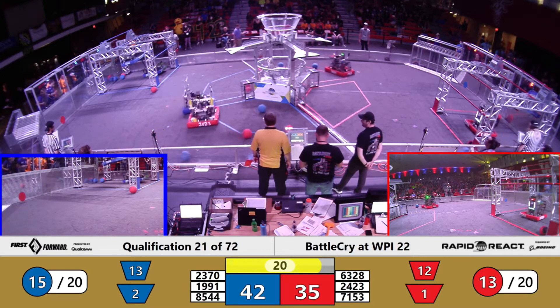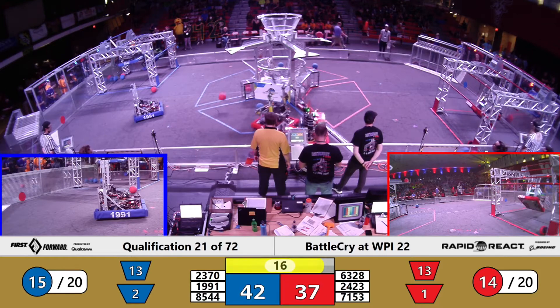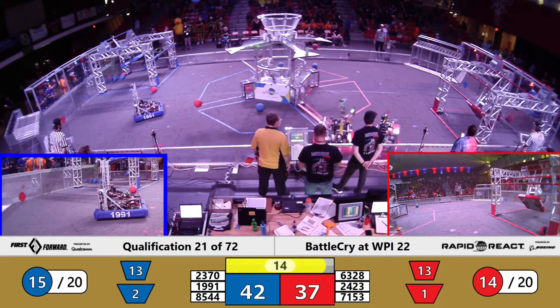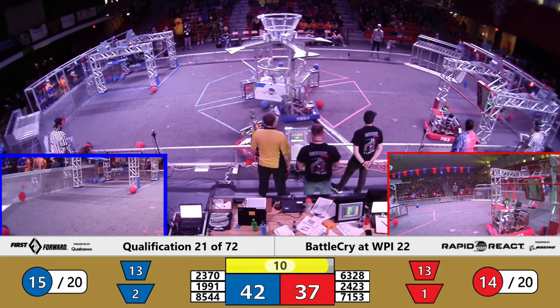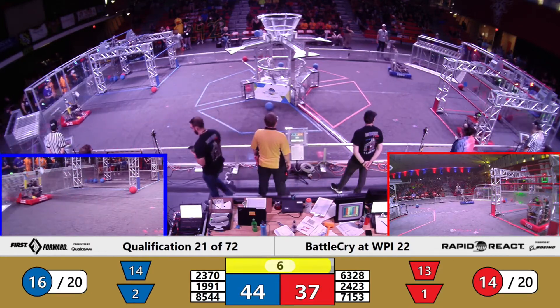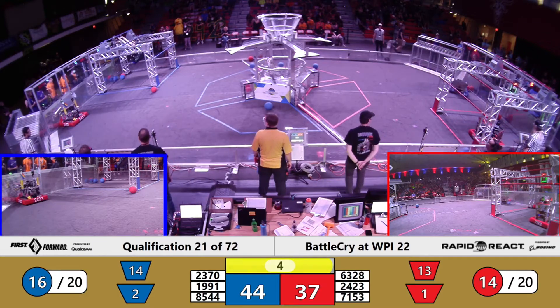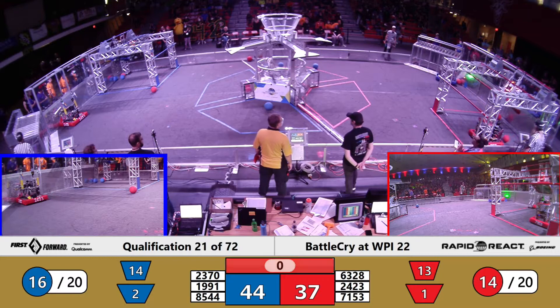71-53 trying to make up that gap in cargo. 85-44 reaching for the traversal as their partner Eyebots climbs beside them, as Mechanical Advantage heads on up to the traversal bar. Mechanical Advantage all the way up on the traversal, entered back by 85-44. Are we going to see a double traversal on the blue? Yes, we are.